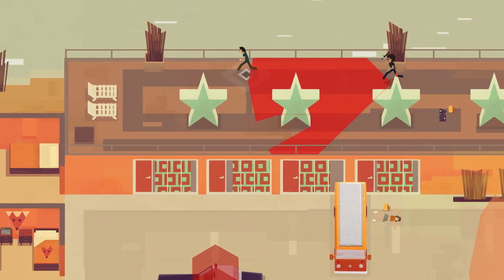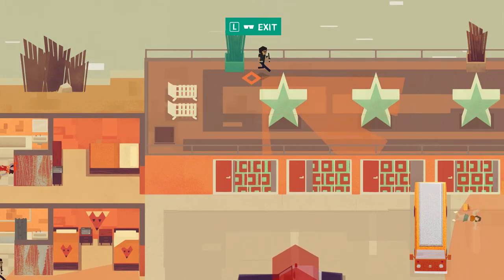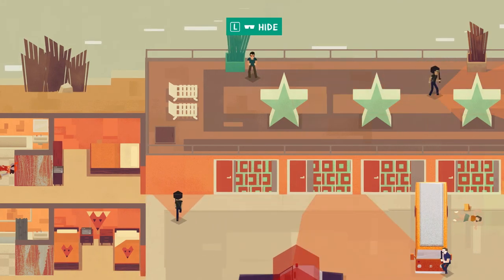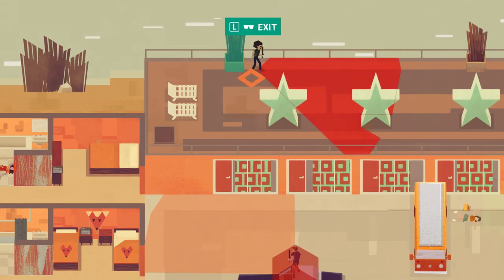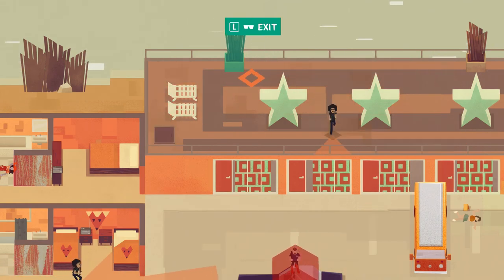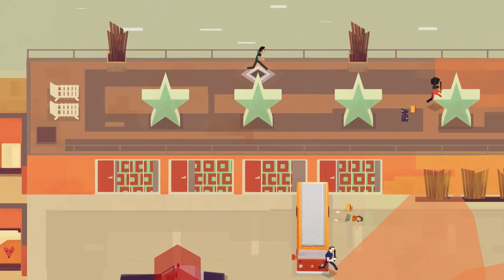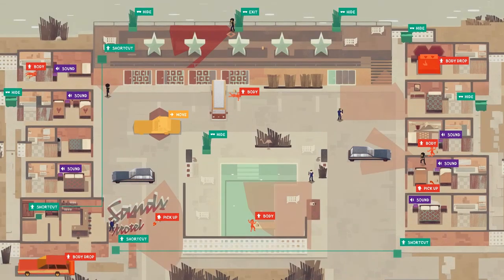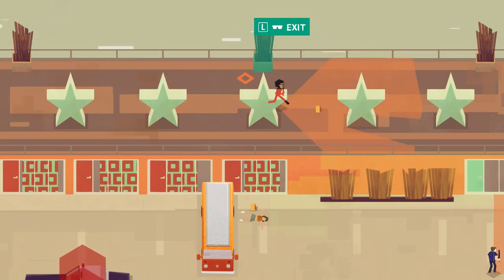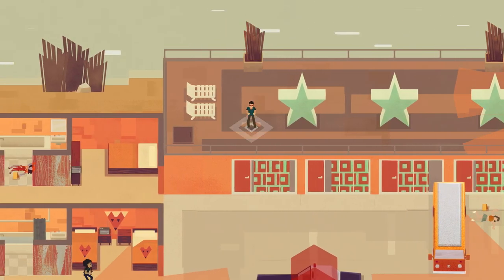Some things are randomized each run: the blood splatters, the evidence locations, and the body positions. Everything else — cop patrol patterns, cop placement, and level layout — is never randomized; it's always the same. The fixed guard patterns are something I actually like about the game, because it means you can learn and rely on them.